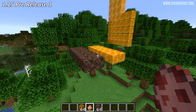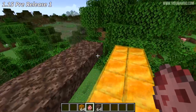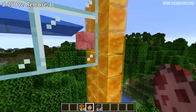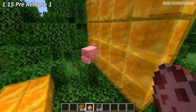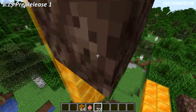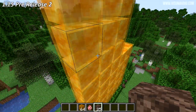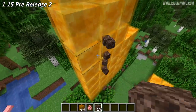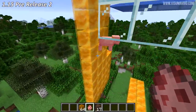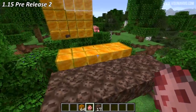In creative mode, flying near soul sand or honey blocks was slowing me down, which it shouldn't do. Also, placing a pig near honey blocks showed it floating down the side without producing any particle effects. There was also a change to how items slide across honey blocks — throwing items caused them to pick up momentum and go off to the side. In pre-release 2, items behave differently and don't produce particle effects, while an entity like a pig will produce particle effects when sliding down. Flying above soul sand and honey blocks no longer slows you down.